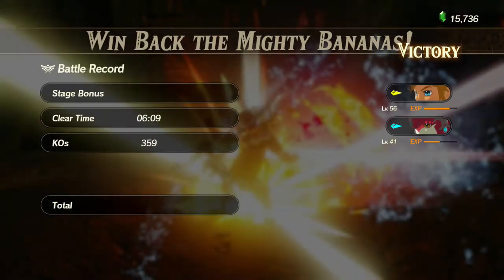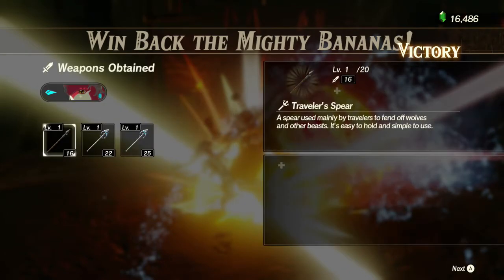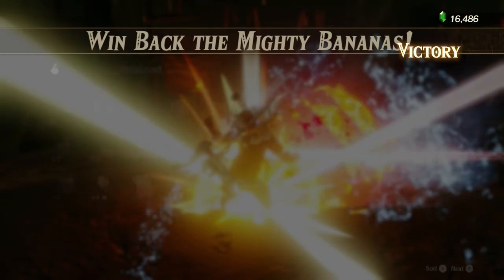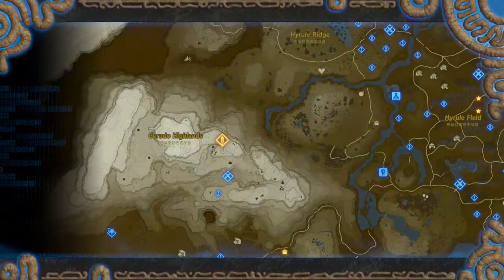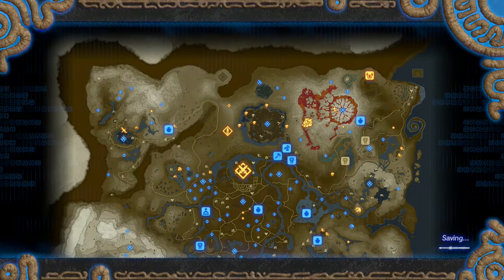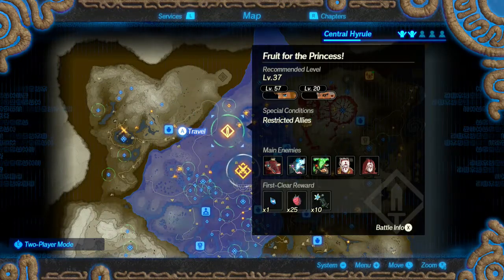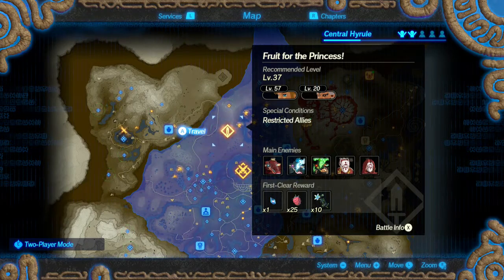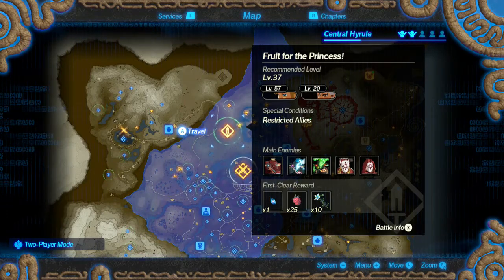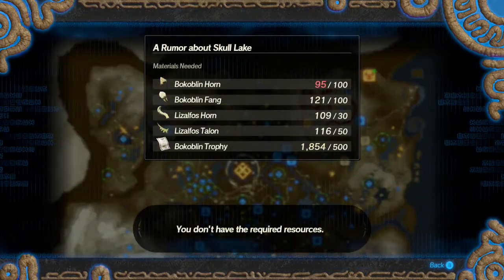Win back the Mighty Bananas complete! Another big one has appeared — Fruit for the Princess. They want me to use Link and Impa. Impa is way under-leveled.